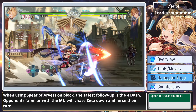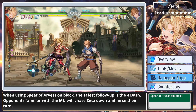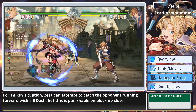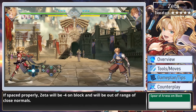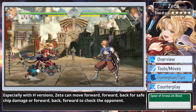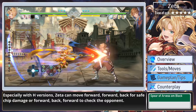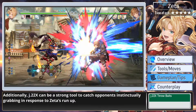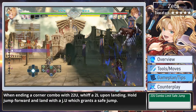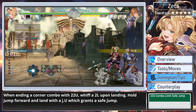When using Spear of Arvis on block, the safest follow-up is the 4 dash. Opponents familiar with the matchup will chase Zeta down and force their turn. For an RPS situation, Zeta can attempt to catch the opponent running forward with a 6 dash, but this is punishable on block up close. If spaced properly, Zeta will be minus 4 on block and out of range of close normals. With heavy versions, Zeta can go forward-forward-back for safe chip damage, or forward-back-forward to check the opponent. Additionally, J22 specials can be a strong tool to catch opponents instinctually grabbing in response to Zeta's run-up. When ending a corner combo with 22U, use 2 light upon landing, then jump forward and land with a JU which grants a safe jump.